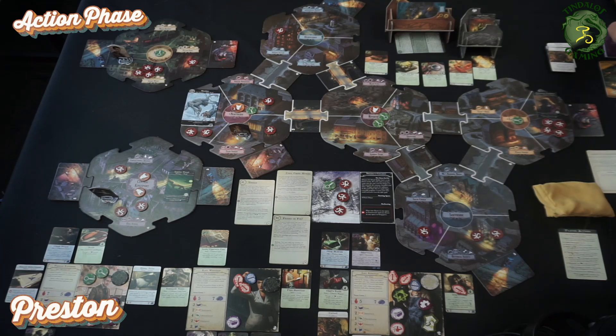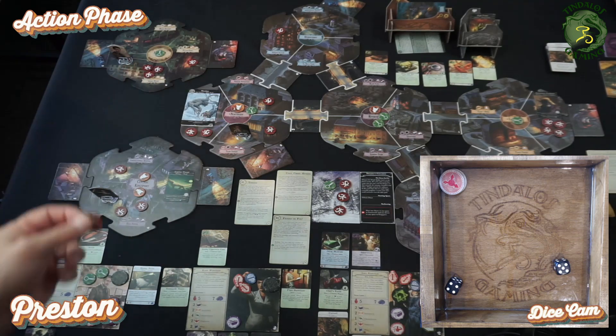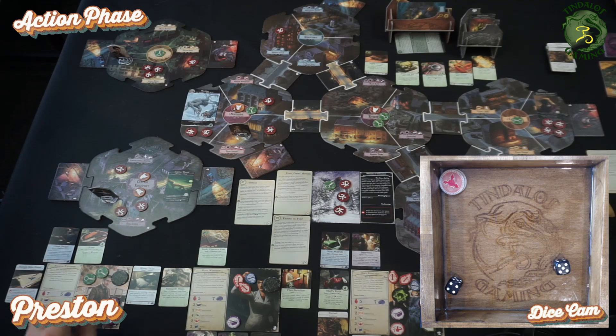That was Preston's first action. He's going to stay and attempt a ward because his space has four doom — five total in the area — and at six it adds another doom to the scenario sheet. The ward action uses law and he's only two law, but worth a shot. Rolling two dice straight. We do get one doom off, which is better than nothing. He's also in an area with a clue, so we'll take that. Preston is done.